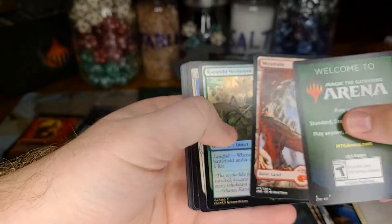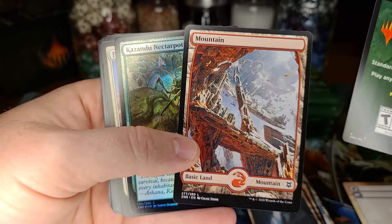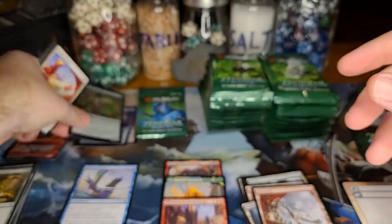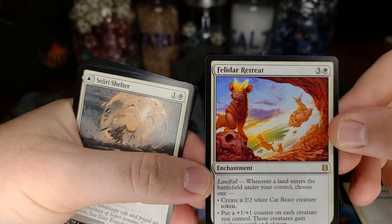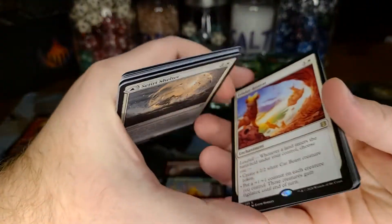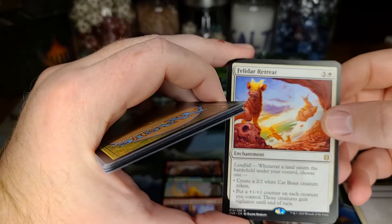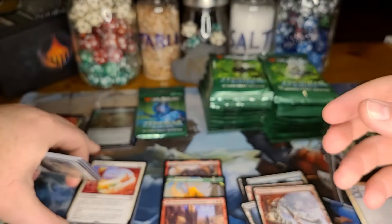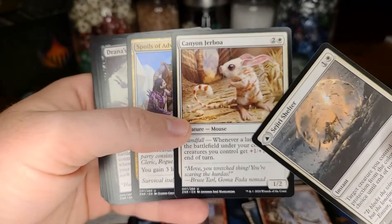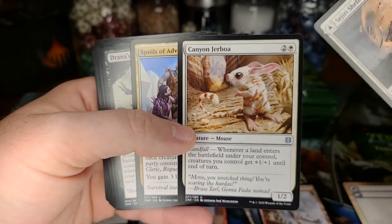A foil — I really like this, this might be my favorite mountain art ever. Foil! And the rare was Felidar Retreat — cool. I think it's a cute card. I know there's an alternate art for this — I forget if that's going to be a promo that hasn't come out yet. First official mouse creature — love it. The artwork is adorable.